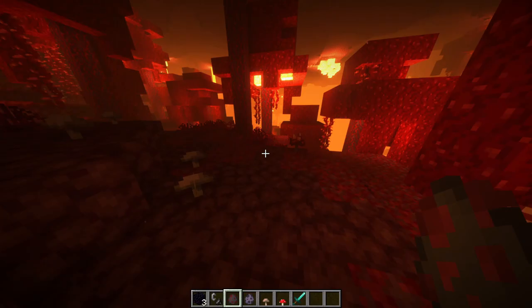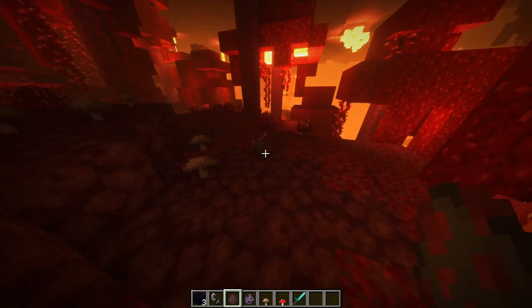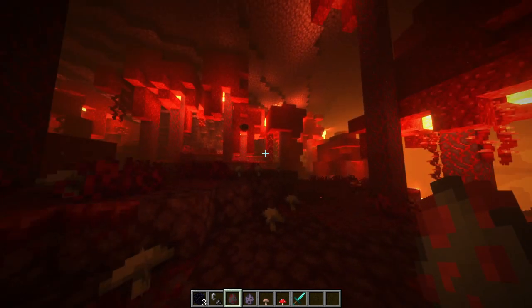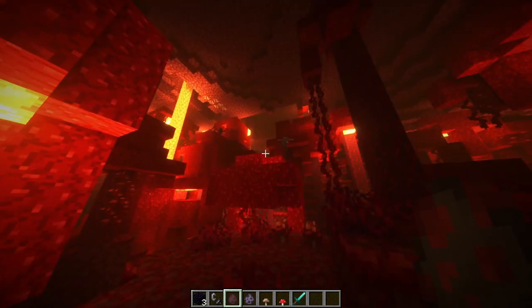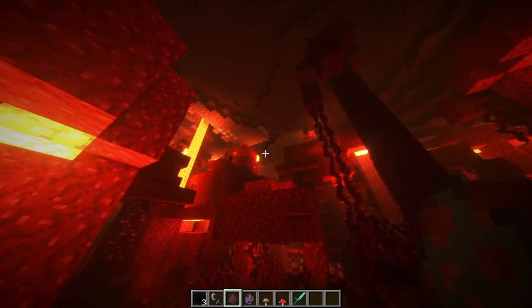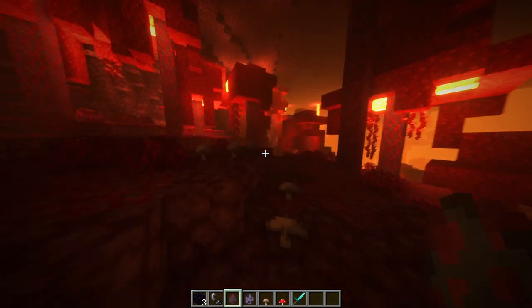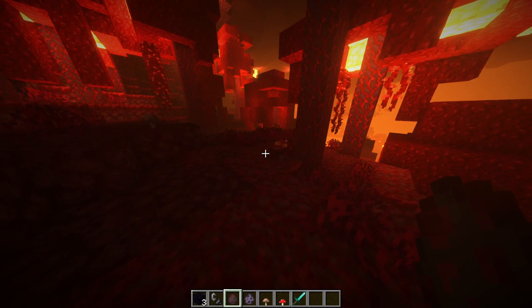What would happen if a fly flew into the nether portal? Let's watch this fly — they normally move around quite a bit. And he becomes a crimson mosquito! So flies that fly into the nether become crimson mosquitoes.